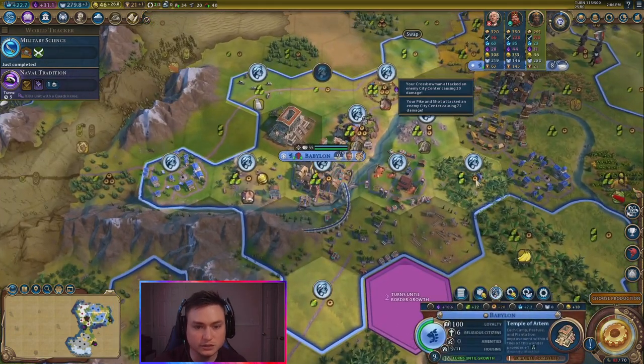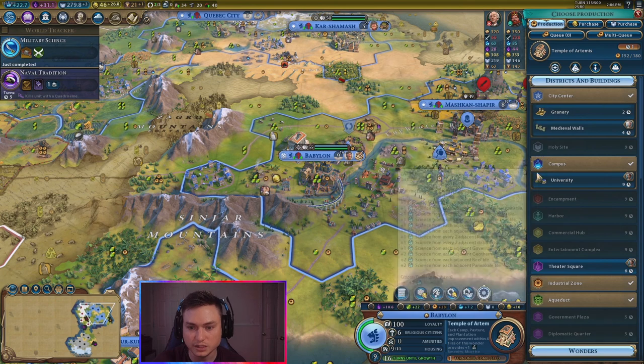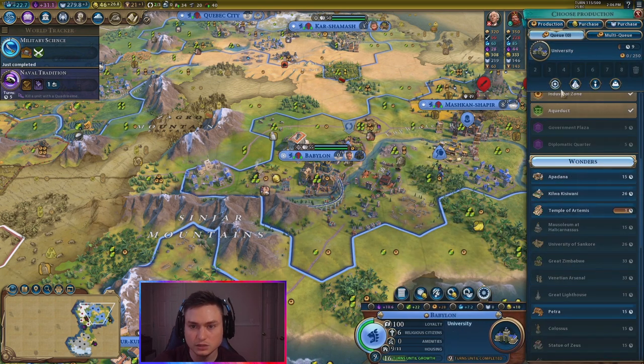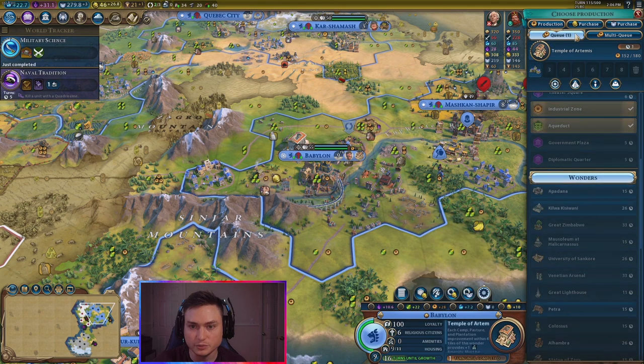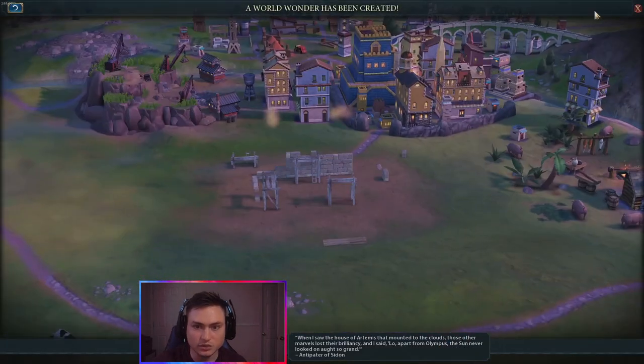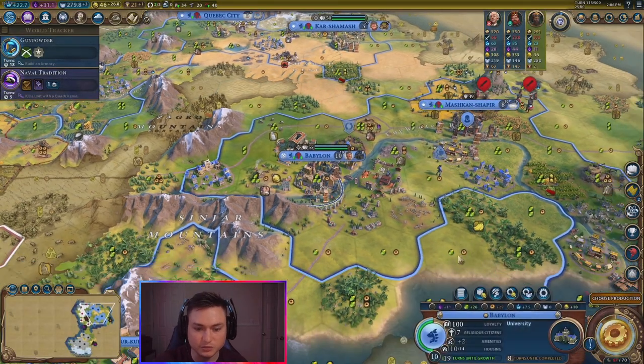Let's make sure this is here — yes, it is on that city. So we can get the Temple of Artemis. What do we want in addition to that? I think nine turns for the university, so we'll do that as well. We want to do the Temple of Artemis first though. Go ahead and get that — chop it out. Temple of Artemis. Now we have tons of amenities. That will help us with our war — now we have plus two amenities, otherwise we would have a ton of war weariness.